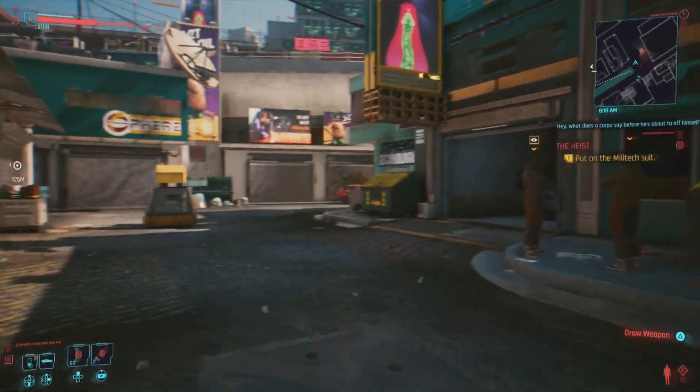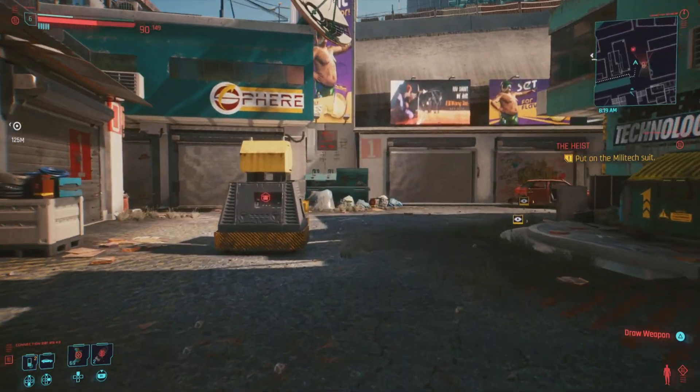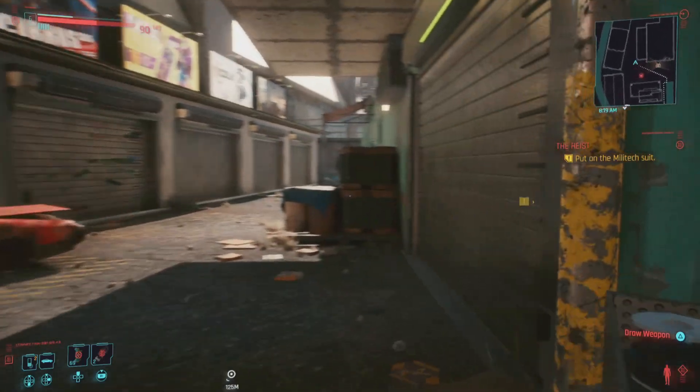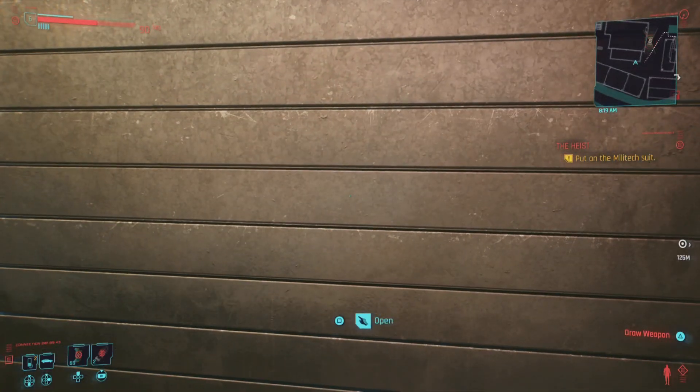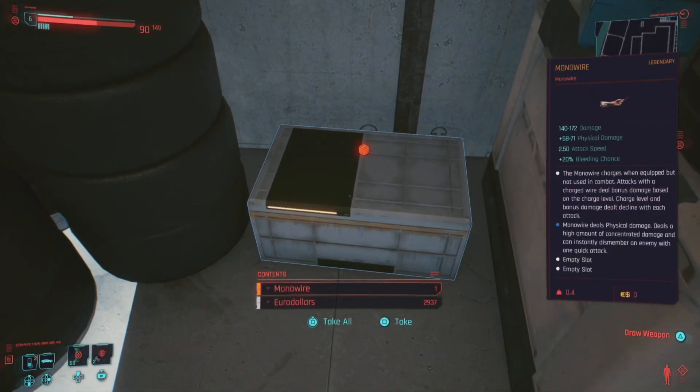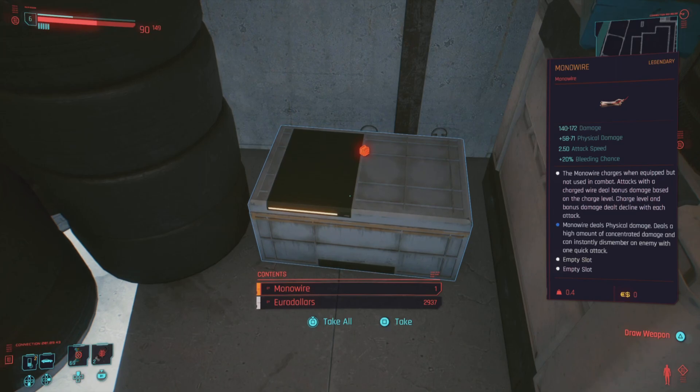Just come through — don't worry about the enemies, they'll try and kill you but don't worry about them. You can just go and get the monowire. In this shutter here, open it up, and just in the back there you'll see the box — legendary monowire. Let's get that for free, let's not pay for anything.